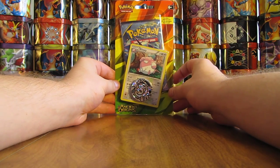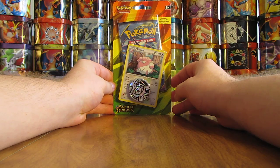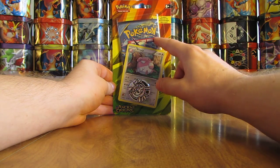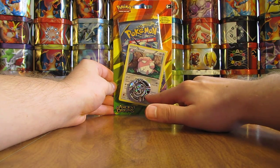Hey YouTube, this is Primetime Pokemon. In this video, I'll be opening up a Blissey Ancient Origins Blister Pack. I bought this Blister Pack from Walmart for $4.98. It includes an Ancient Origins Booster Pack, a Blissey Blackstar Promo, and a Pokemon Coin.